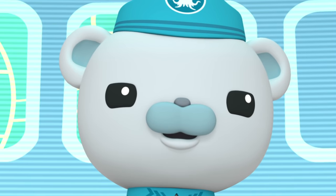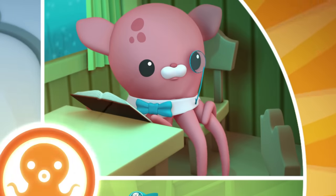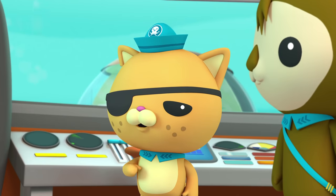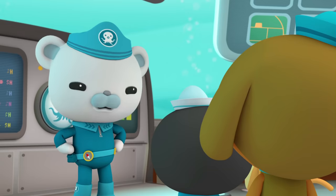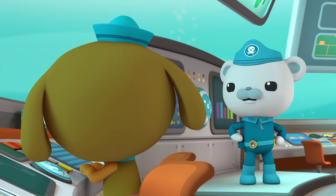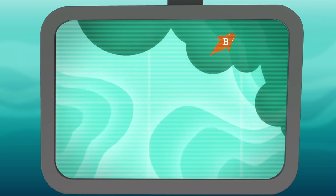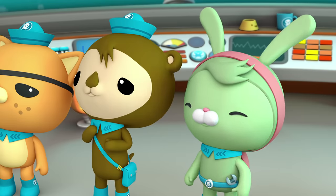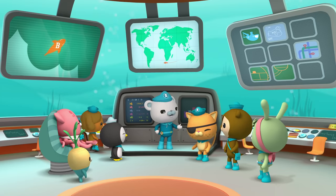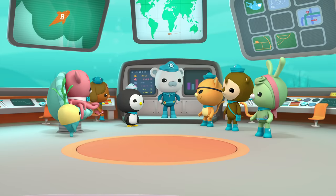Tweak, sound the octoalert! Octonauts, to the HQ! Octonauts, the Gup Bee is lost! And I'm the one who lost her, me hearties! The first thing to do is to work out where to look for her! Dashie, check the gup finder! It should show us where the Gup Bee is! I'm already on it, Captain! Shellington, we may need you to help us figure out what this thing is! Tweak, we'll need the Gupsy right away! To the launch bay!